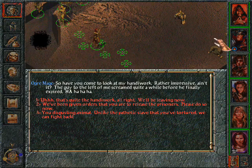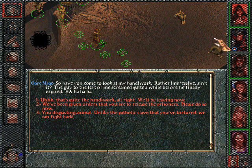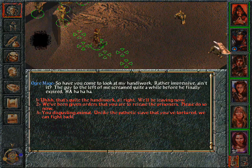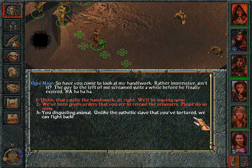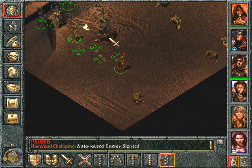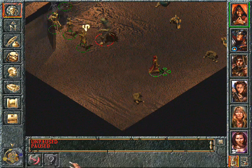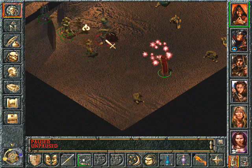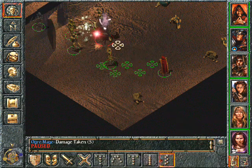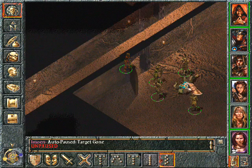He already killed all those guys. So you have to come to look at my handiwork. Rather impressive, ain't it? The guy to the left of me screamed quite a while before I finally expired. Mwahahahaha. You disgusting animal. Unlike the pathetic slave that you've tortured, we can fight back. Take your best shot. Okay, we will. Don't worry. Everybody in here. I give you a magic missile. And now that everybody is in here, we will attack you. Oh, you're dead already. This was nothing, my friend.